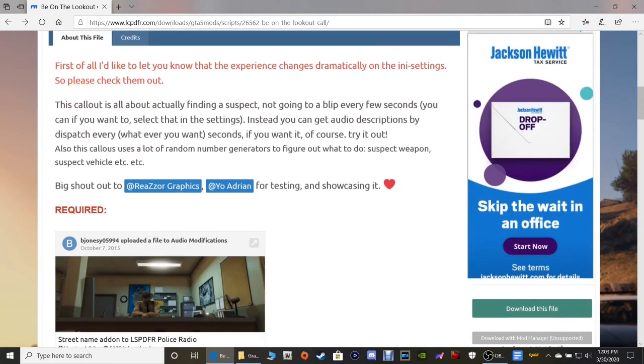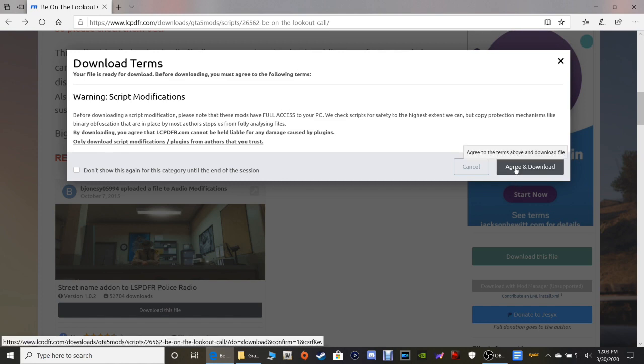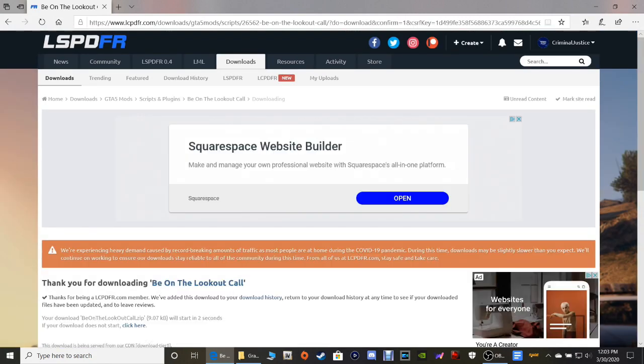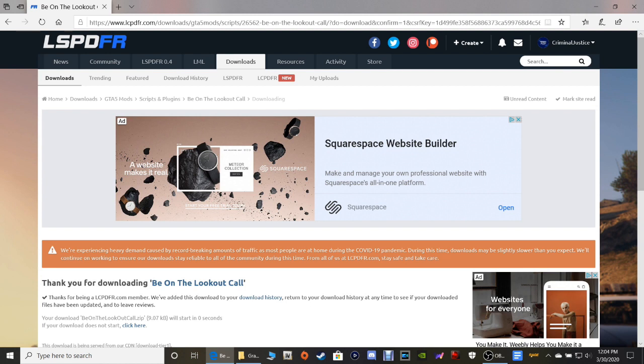We're going to scroll down guys and we are going to click Download This File right here. Click Agree and Download. What do you want to do with BeOnTheLookoutCall.zip? As always, you can click Save here to put it in your downloads folder, or you can click Save As and put it where you like on your desktop — I recommend you doing that.